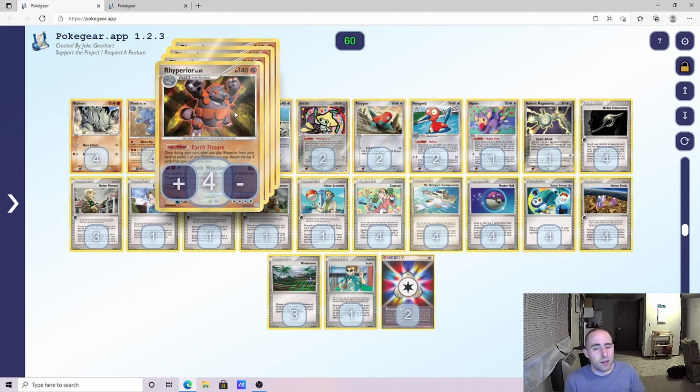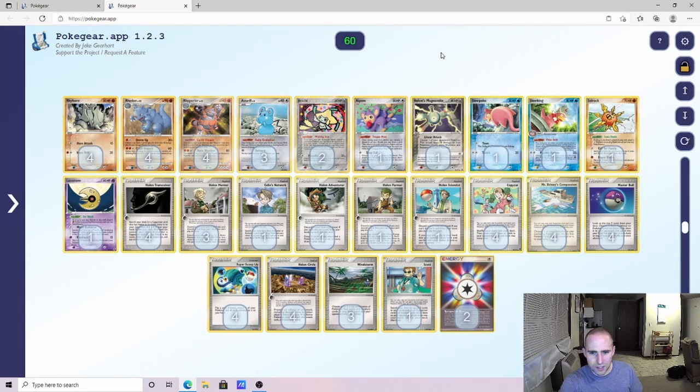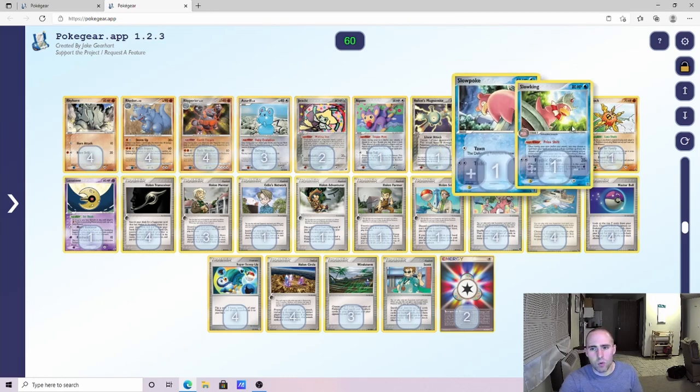On the same token, I think Porygon 2 has merit, but I don't know if a 2-2 line is perfect. A good argument can be made for a 1-1 line and free up two additional spots. This second variation of the deck I'm playing here takes those Porygon 2 spots and tries a 1-1 Slowking line.